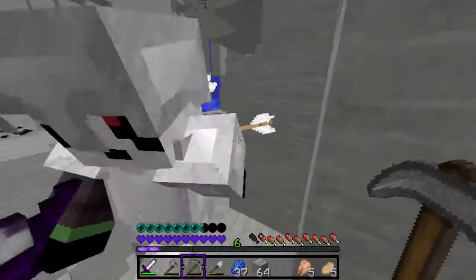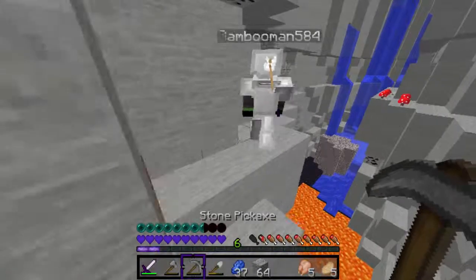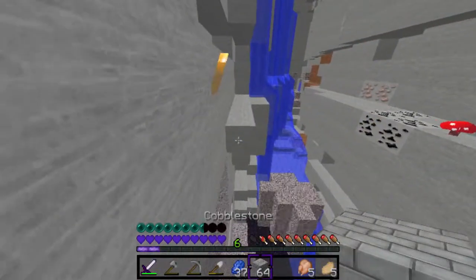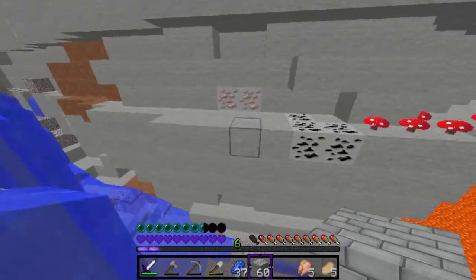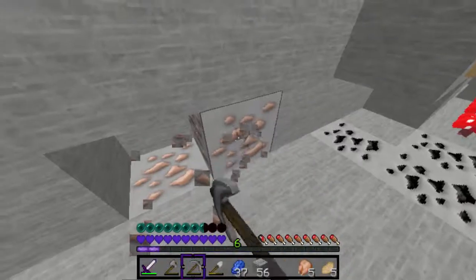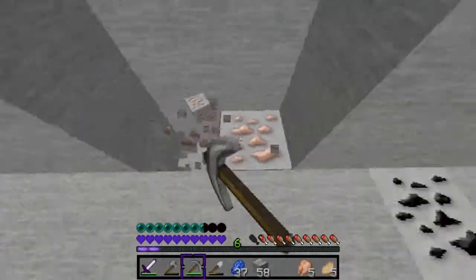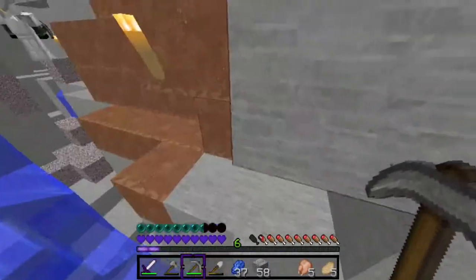I don't see any of this ore that's supposedly supposed to be in here. What's it look like? Skeleton — watch out! And a spider — I hear a spider. Bad deal, bad deal. We'll go this way. I don't have any blocks. Yeah, I'll just build bridges. I don't want to accidentally hit you into the lava. You have an arrow floating like 10 feet above your head — actually, for me it's in my head, like it's catching on doors and stuff.